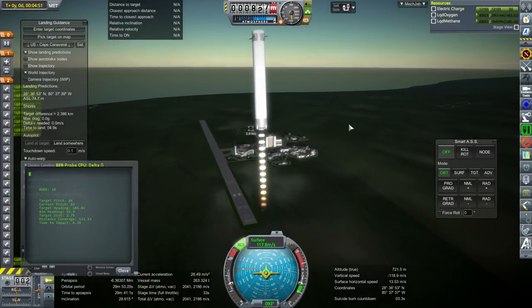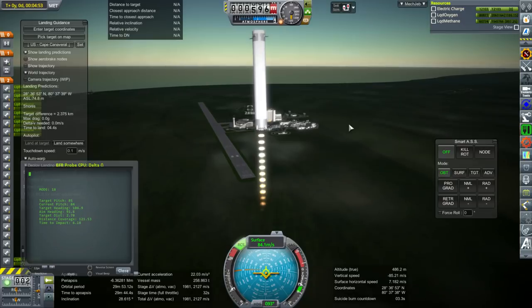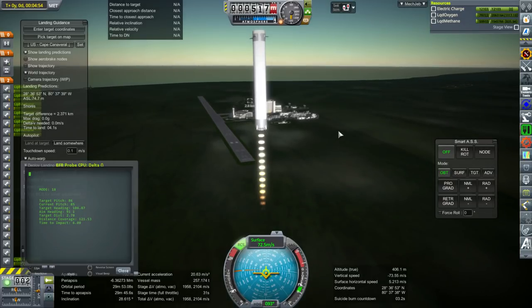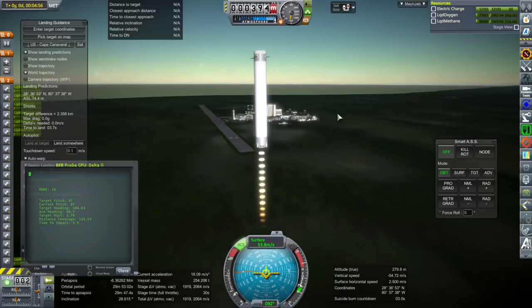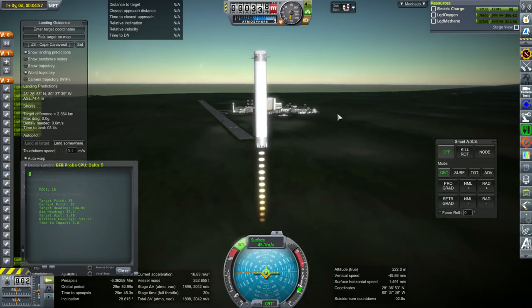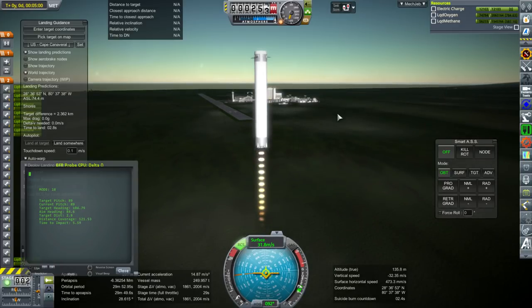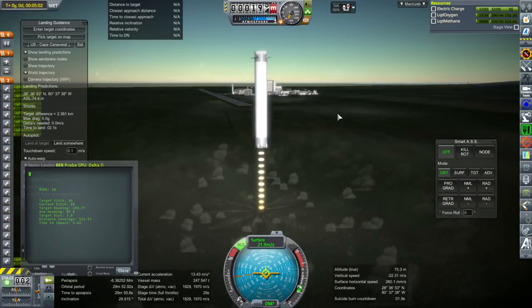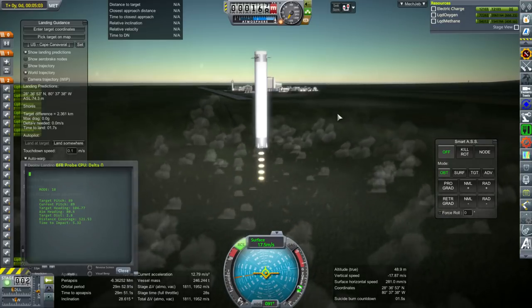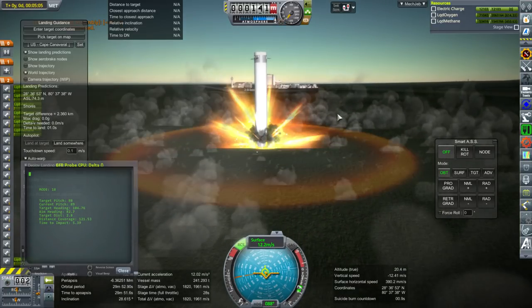This time we're right on the retrograde vector — it seems like I've solved that problem so far. When it had problems following the retrograde vector, it was when it crossed over and the retrograde vector was no longer facing east. The retrograde vector started going over to the west and then it couldn't quite follow it. So that's just a math problem in how the retrograde vector is being calculated.